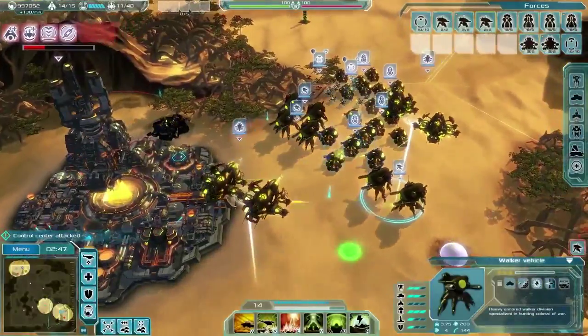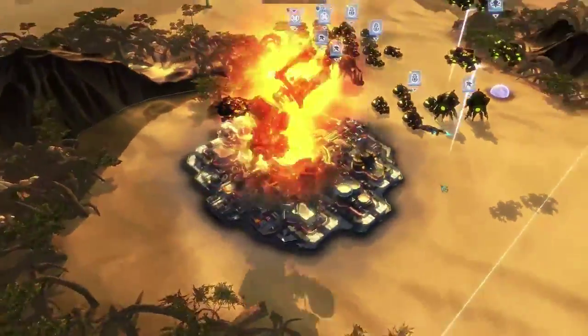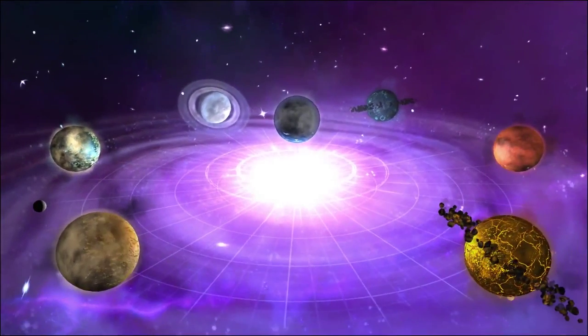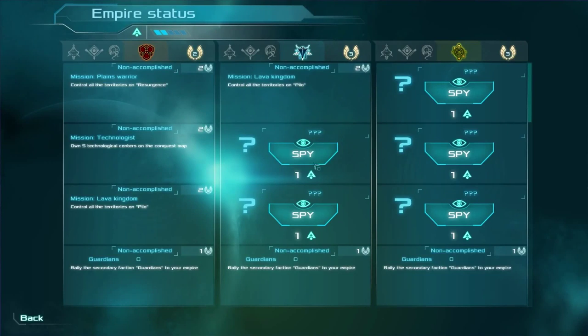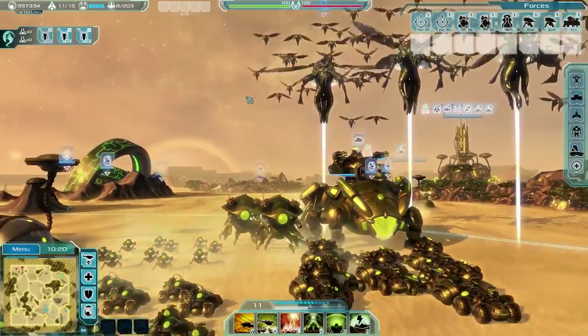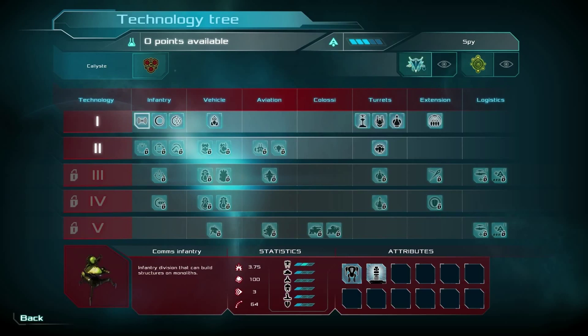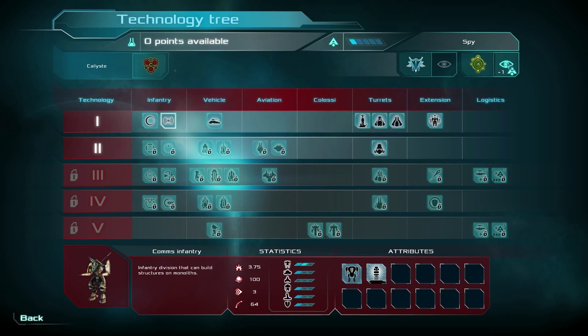We've described the visceral tactical RTS of Ethereum in our gameplay video, but for now as you end each battle you'll be returned to the galaxy map. Here you can accept missions to earn victory points, including anything from spying on an enemy faction to indoctrinating an alien NPC race into your army. From space you'll also improve and grow your forces and fleet capacity with the technology tree, able to spend victory points to spy on the progress of enemy factions.